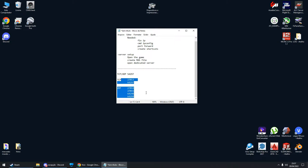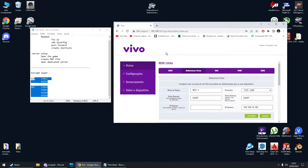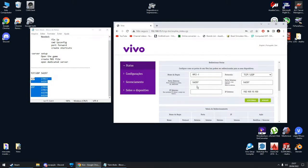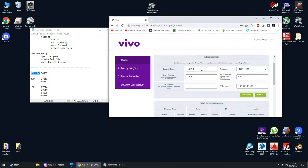Every router has a different method to do this — I'm going to show you how it's done on my router, but you need to look on the internet to see how you can access your router configuration and then do the port forward. For example, the first port you need to forward — both TCP and UDP — is 54297. Create a new port forward, choose any name, choose both TCP and UDP, then the external port and internal port should be 54297, and for the internal IP put the number you set before in your IPv4.